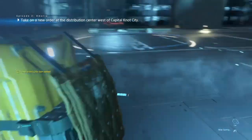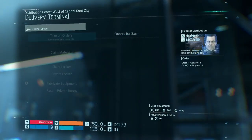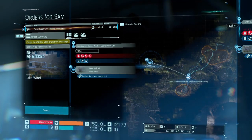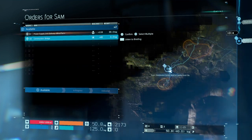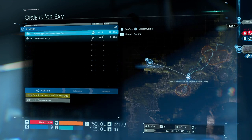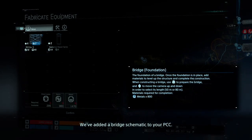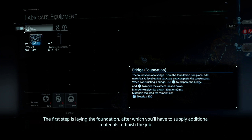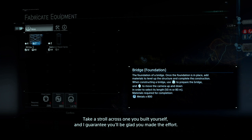Two new deliveries for Sam Abbott — alright, let's go. We've added a bridge schematic to your PCC. The first step is laying the foundation, after which you'll have to supply additional materials to finish the job. Plenty of rivers and canyons could do with a good bridge. Take a stroll across one you built yourself and I guarantee you'll be glad you made the effort — give it a try.